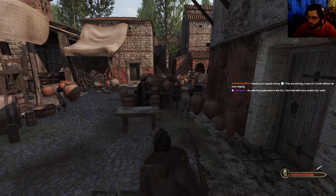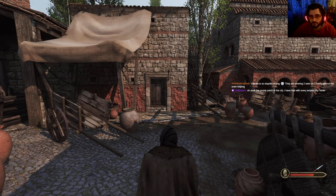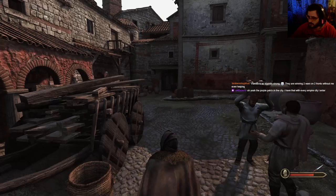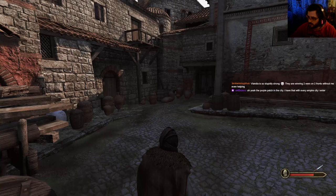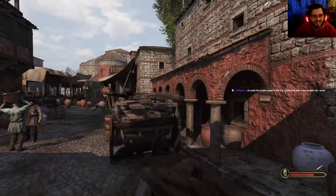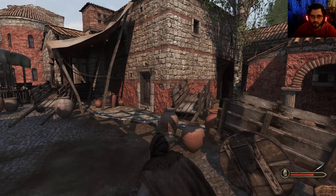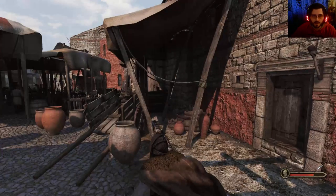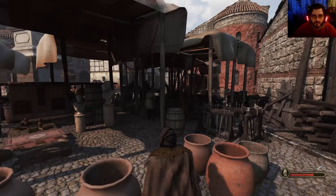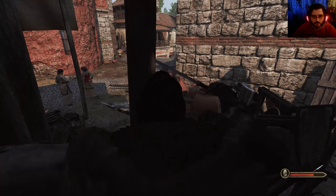Vlandia is so stupidly strong — they're winning two wars on two fronts without me even helping. That does sound super strong. The purple patch in the city — I have that with every empire city I visit. Dead end. How the hell do I get back there? Most likely I've got to go through here. Parkour — and fail miserably.